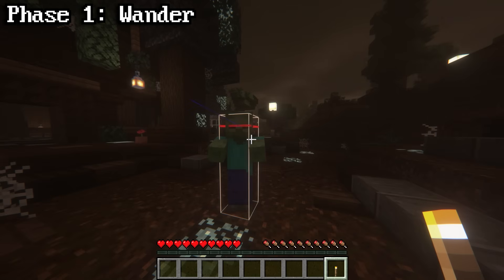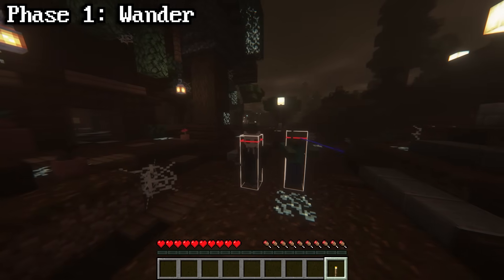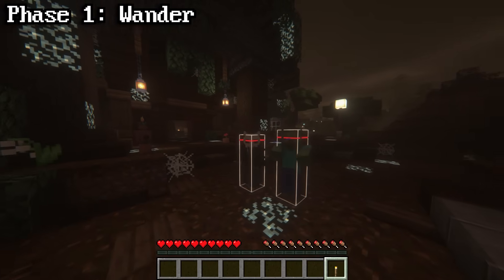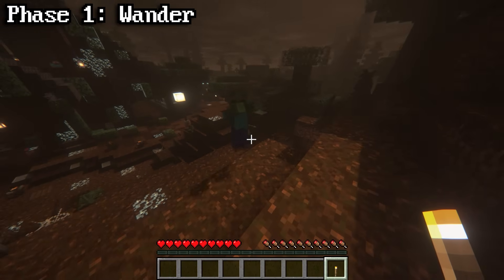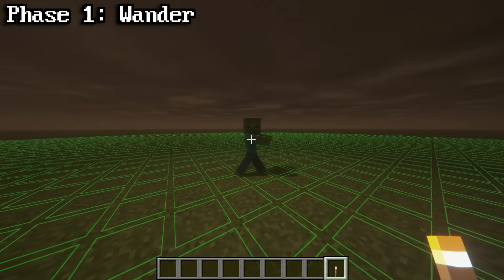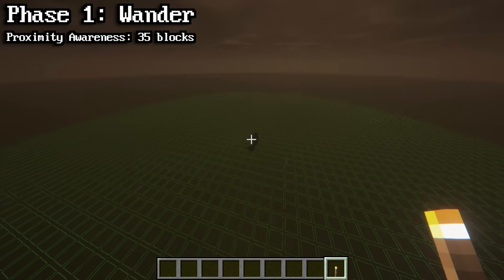By pressing F3 and B, you can see the location of zombies' eyes highlighted in red. Both the zombies' eyes and player eyes are located on the head. The reason this is important is because zombies do not have a field of view — they use proximity awareness. In Java Edition, zombies have a proximity awareness of 35 blocks, which is over twice as big as creepers.